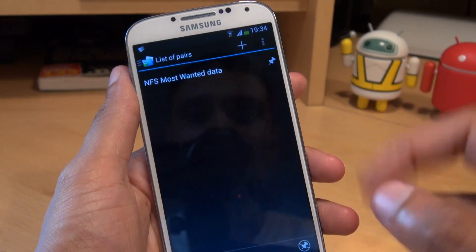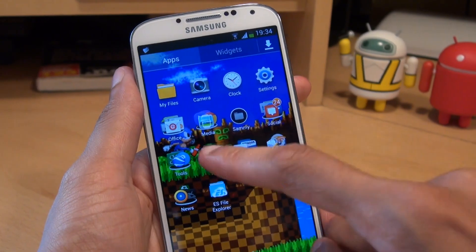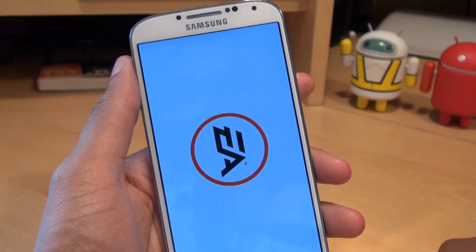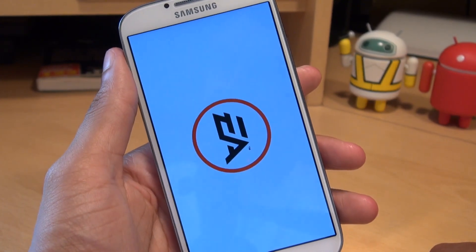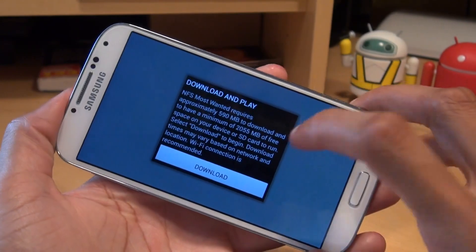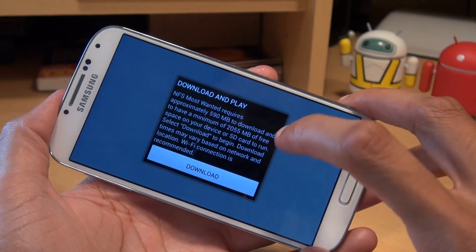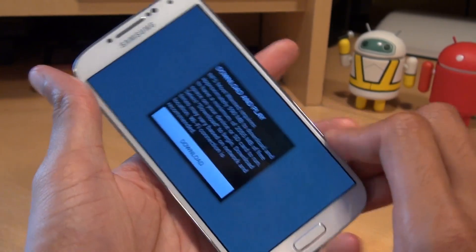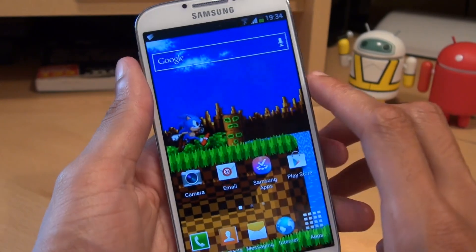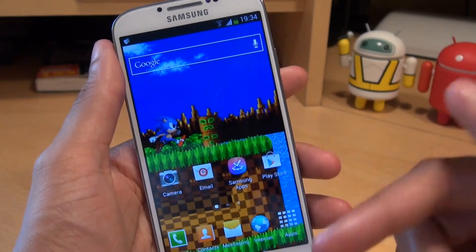If we were to play that game now, it'll ask us to download data as it did when we first started it up. Once the game loads it says: Need for Speed Most Wanted requires approximately 590 megabytes. Because we've moved the data from the phone's internal storage to the microSD card, it can't see it anymore because we didn't pin it.